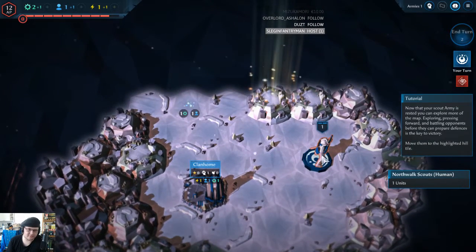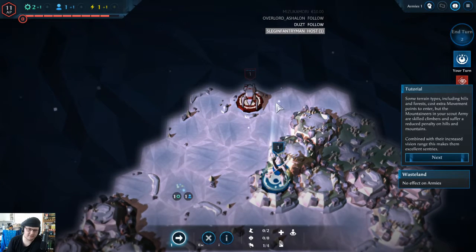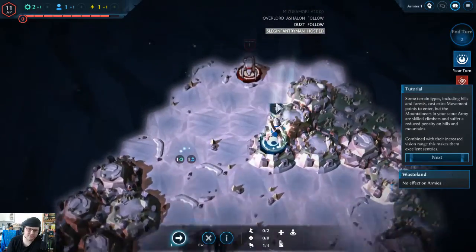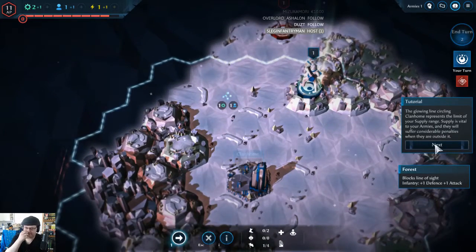Your scout army is rested so you can explore more of the map. Exploring, pressing forward, and battling opponents before they can prepare defenses is key to victory. Move them to the highlighted hill tile. Some terrain types including hill and forest cost extra movement points to enter, but the mountaineers in your scout army are skilled climbers and suffer a reduced penalty on hills and mountains. Compared with their increased vision range, this makes them excellent sentries. Moving onto a hill has increased the vision range of your army from 2 to 3. The growing line circling the clan home represents the limit of your supply range. Supply is vital to your armies and they will suffer considerable penalties when outside it. All structures generate supply, so to extend your supply lines you will need to build new structures - and to build structures you will need a hero and army to keep them safe.